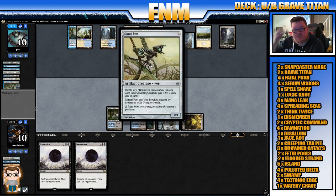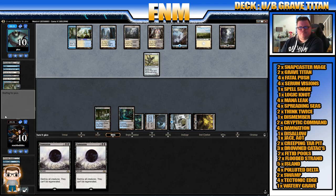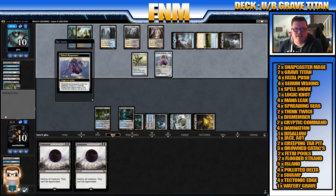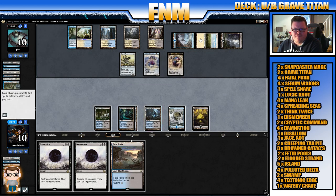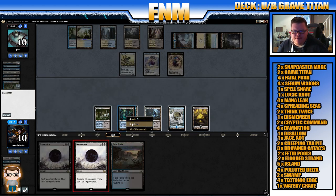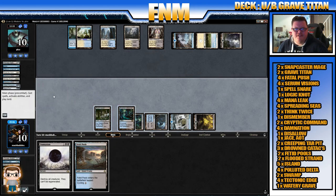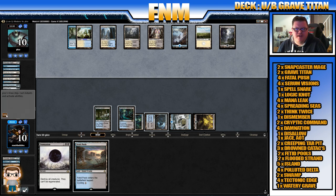Sickle Pest — can't be blocked unless by creatures with flying or reach, has battle cry, normally seen in affinity decks. Eldrazi Sky Spawn — that's going to come in and make a colorless token. We'll probably use our next wrath here. What do we draw — a Fetid Pool. If we play the Fetid Pool we still can't… I think we're better off using the wrath — Damnation. Then we can draw a card with Fetid Pools as well. Fetid Pools is good in the late game where it's not like a Watery Grave — we can actually draw a card off it.